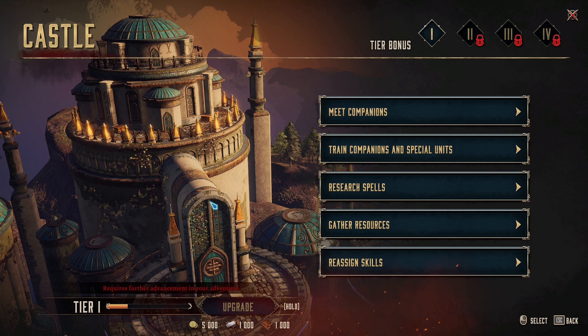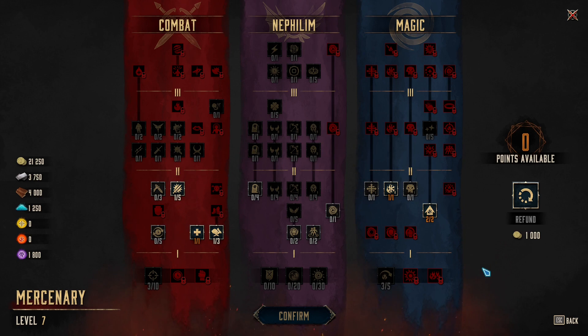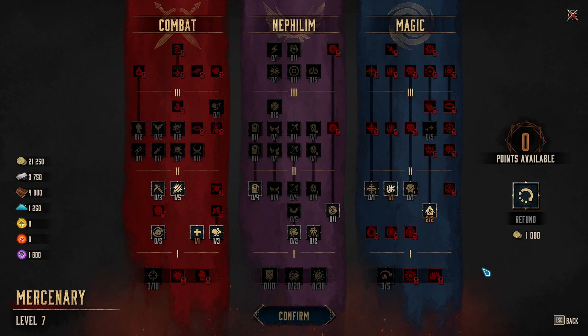Now I can use that spell. Right here is another very useful option: Reassign Skills. At the beginning of the game you can mess up your skill trees, but you can easily reassign them — it costs a little money but that's no problem. Don't be afraid to experiment with your skill allocations; you can always reassign them here.